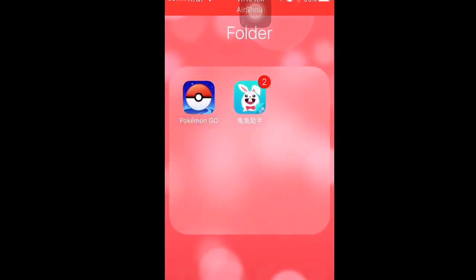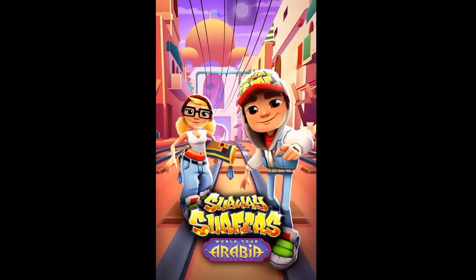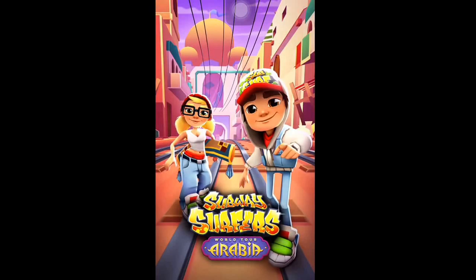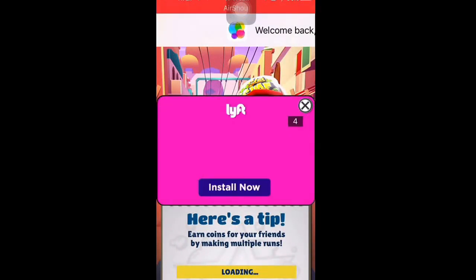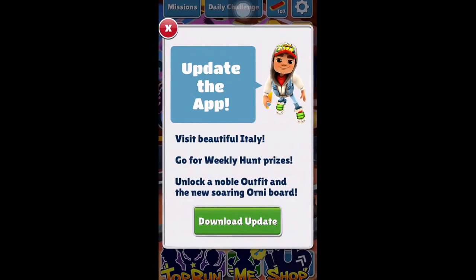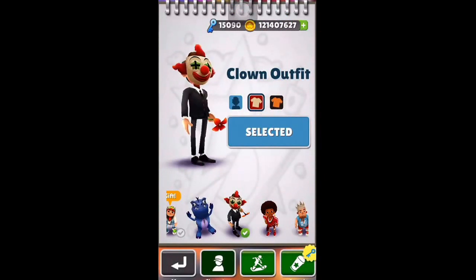And so this is what it does. When I say hacked Subway Surfers, I mean it gives you a whole bunch of stuff. Once it decides to load in, you will see. Okay, there we go — it's deciding to load in finally. It will have pop-ups and all that, so just exit out of all that. And when you go to Customize, look at how much coins and all that I have. You could tell that that's more than anyone usually has.